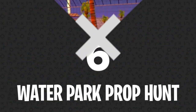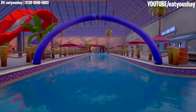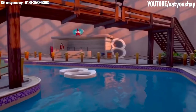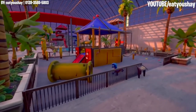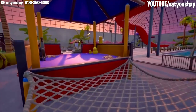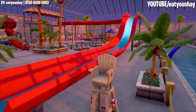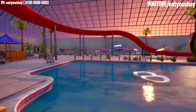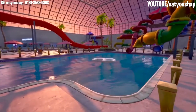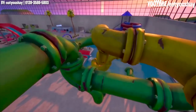Number 6: Water Park Prop Hunt. If you're a fan of prop hunts, you'll love this next map from a creator by the name of Eat You Shay. This user created a full-scale indoor water park that looks as detailed and as realistic as one created by Epic themselves, complete with a lazy river, colorful water sliders, beach chairs, and even towel racks. It's hard to wrap your mind around just how much time was spent on this creation. If you're itching for some colorful, summer-themed fun, then you should definitely give the water park prop hunt a try.